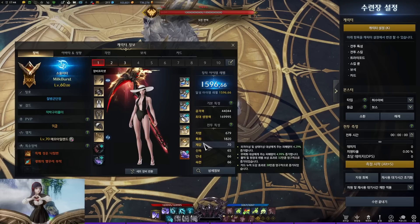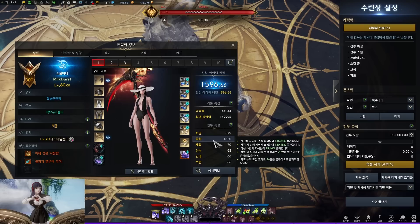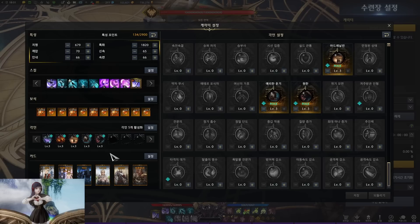For stats, you normally run full spec and then substat as crit. What does spec do for Soul Eater? It increases the damage of skills when you're in berserk mode by a lot — 146% in my case. It also increases identity meter efficiency, basically faster meter gain, and lastly, awakening damage.